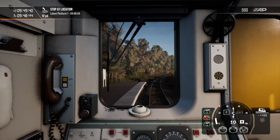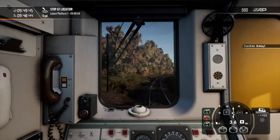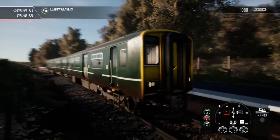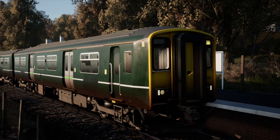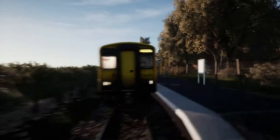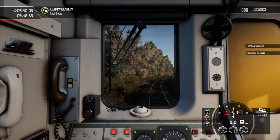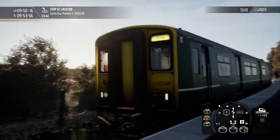Brake 2 as we come in for a stop, full service brakes, and let's get the doors open. It's about a minute late — it took about a minute to introduce the video, so it's alright. This is branded, but I'm too lazy to install the logo pack, so it doesn't matter. Lock up the doors, get that set to forwards, release all the brakes, set that to throttle three — standard procedure when leaving platforms.